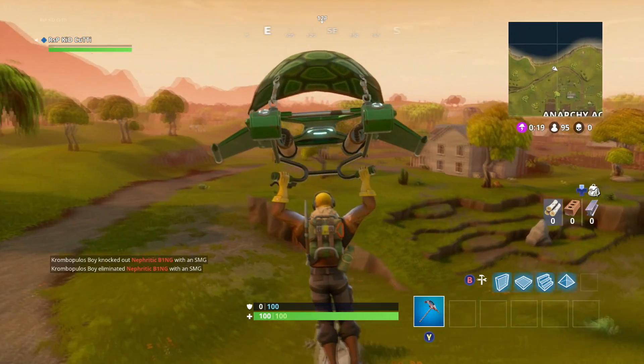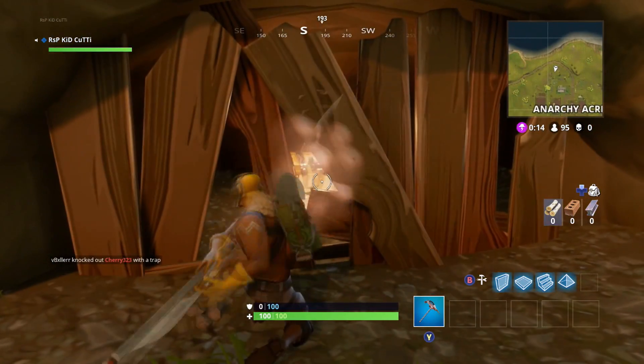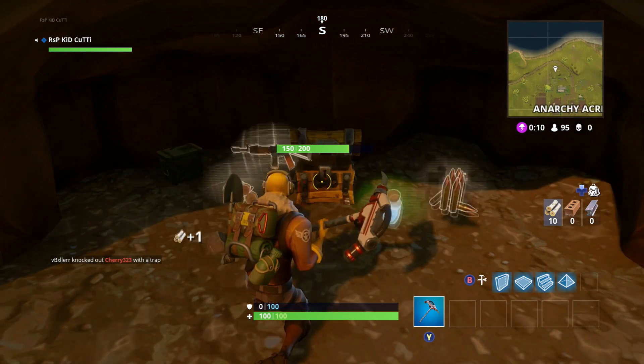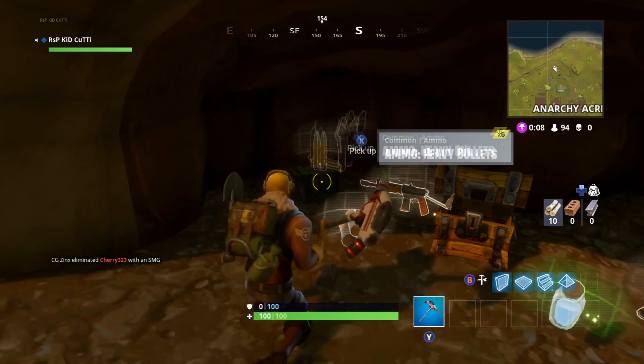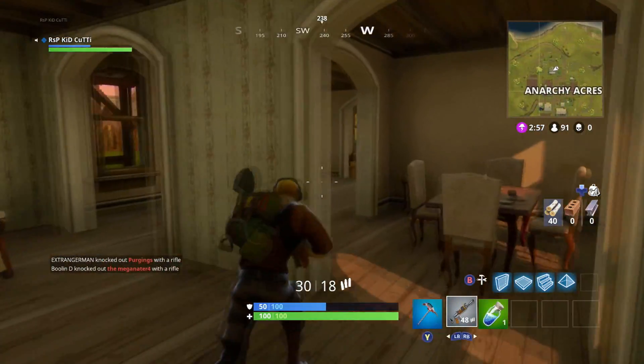Another honorable mention is the hidden chest behind Anarchy Acres. It's really only good for a solo character that is landing late or just doesn't like the look of the playing field as they are coming in. Head over the house and fall next to this little nook in the ground to uncover a chest and ammo crate before kicking in the back door of the farmhouse.